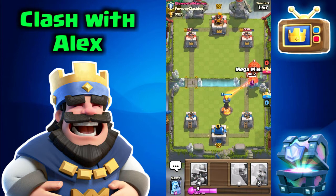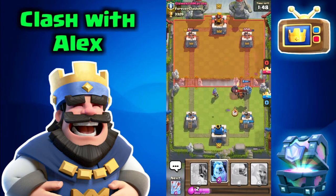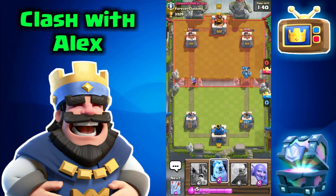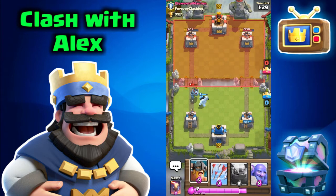Let's also place this mega minion on that balloon. He's after the inferno tower — let's place a musketeer to help out with that balloon so it doesn't get to the tower. The mega minion annihilated the other minions he placed down. The musketeer on the left should get two or three hits on the tower before the mega minion kills her. Let's place this ice golem for that mega minion and some elite barbarians right behind it.